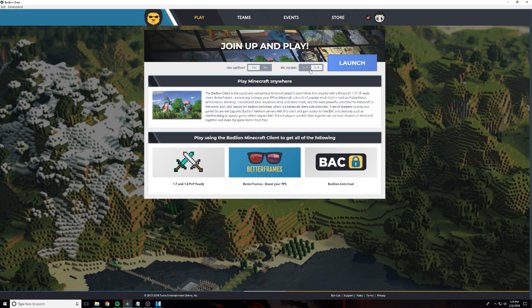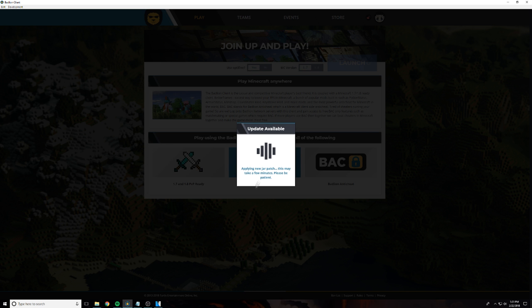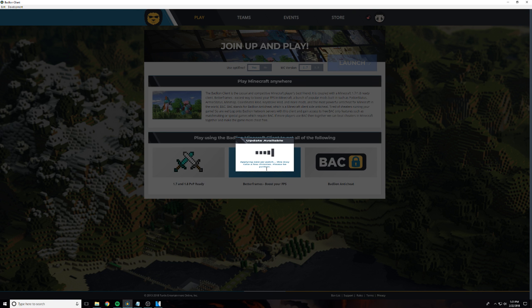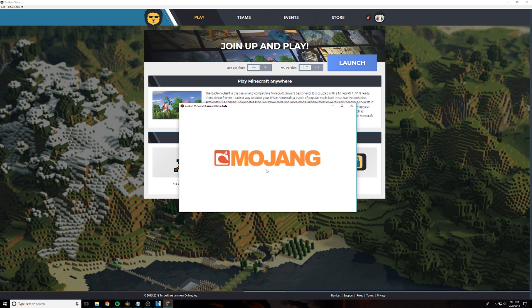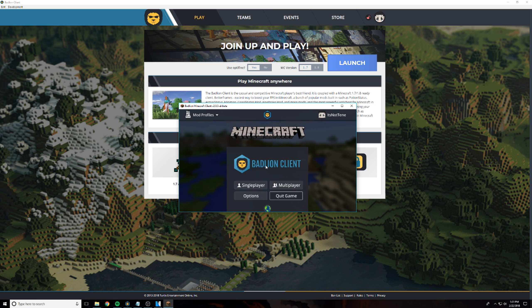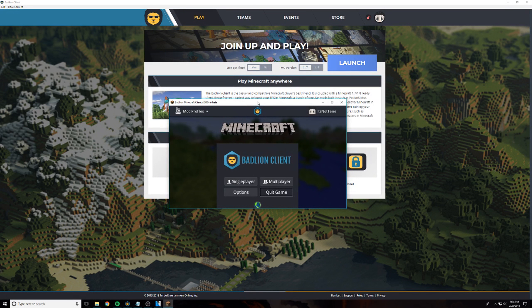You can basically choose whatever you want. To launch the client, all you have to do is click the button called Launch, and it will run and say there's a new jar patch, which it's going to apply. I have a development version, so it's going to be pushing these jar patches every once in a while with new features. This is probably not the version that is going to be public, but this is the version I'm going to be showcasing.